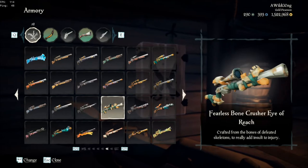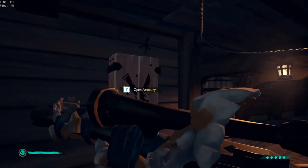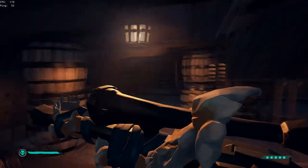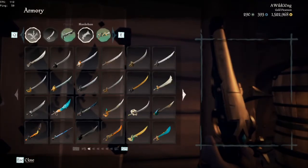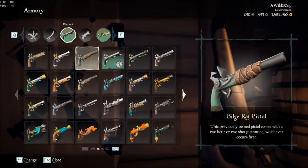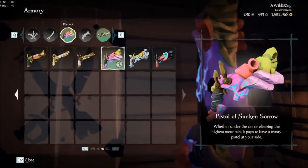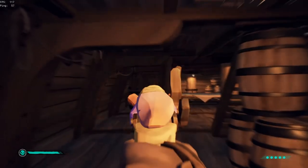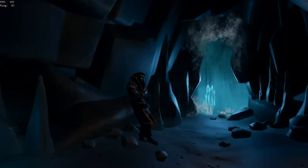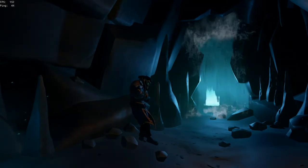People always talk about the different snipers in this game. I personally like the Fearless Bone Crusher Eye of Reach — it doesn't take up too much room on screen, so you still have full visibility of your enemies. Speaking of weapons that don't take up a lot of room and are super accurate, I personally love the new pistol — the Pistol of Sunken Sorrow. I think it's the best pistol in the game. It's got great accuracy and a clean iron sight.